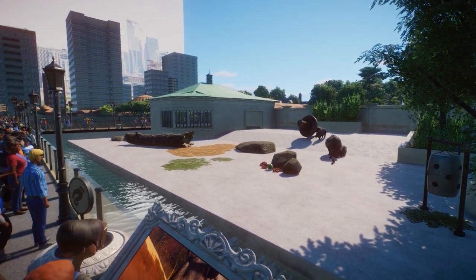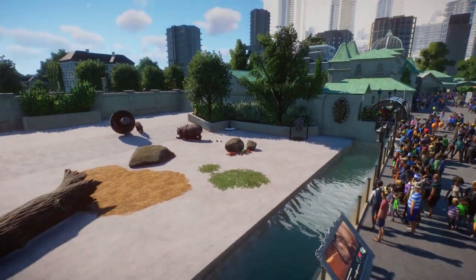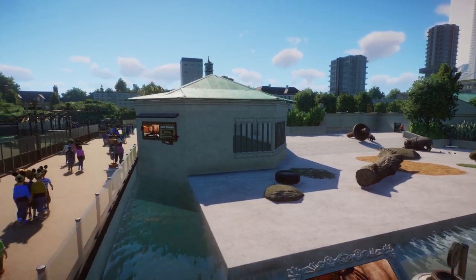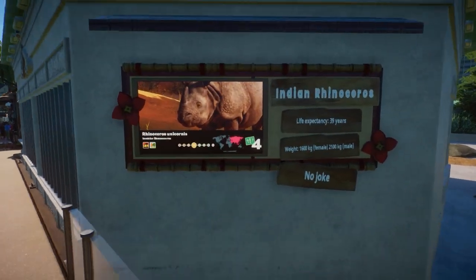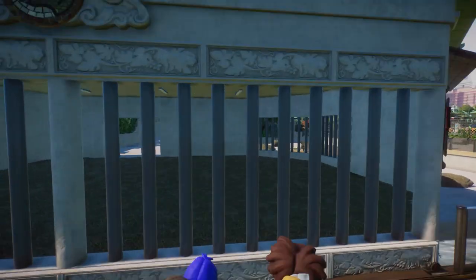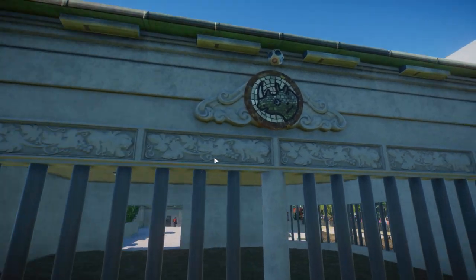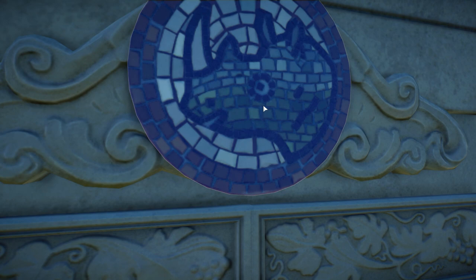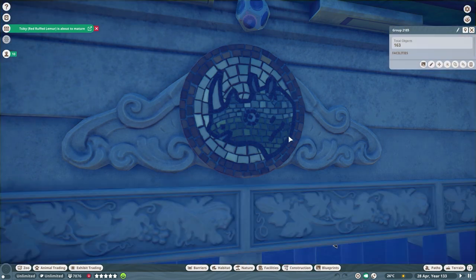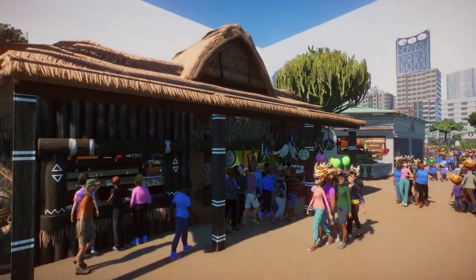Very nice habitat — definitely more realistic being more plain. You often see maybe a little bit of terrain, but this definitely has that older city zoo vibe: a lot of concrete, which you wouldn't want to see these days, but I think this is meant to be a pretty old city zoo so it makes total sense. I love how you can look into their indoor shelter here. This piece is from the North Africa pack — I kind of forgot about that.